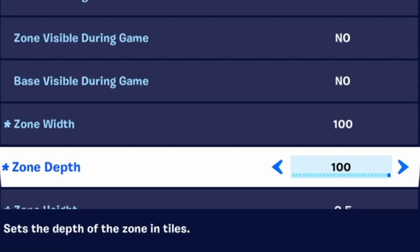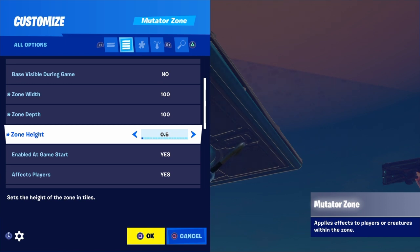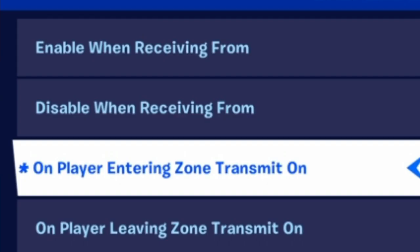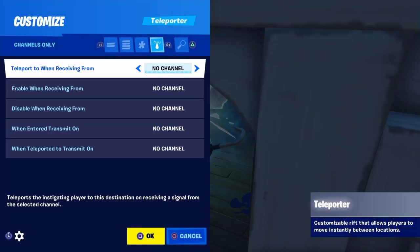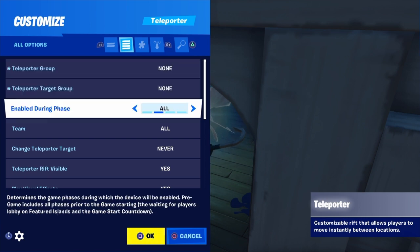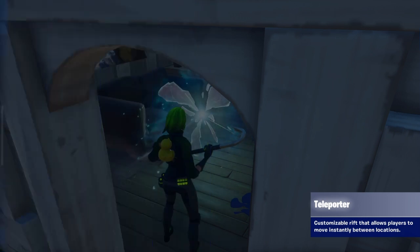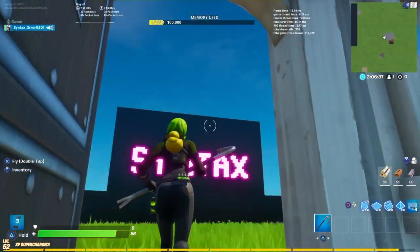I have the zone width and zone depth both set to 100 so it encompasses the entire map, and the height is set to 0.5 to get as close to max height as possible. It says 'on player entering zone, transmit on channel 1.' Now I'm going to quickly set up a teleporter set to 'teleport to' and 'receiving from channel 1,' with the typical teleporter settings so you can't see the rift.